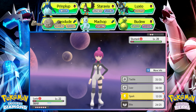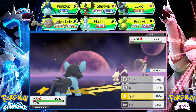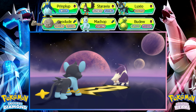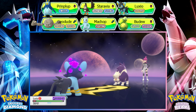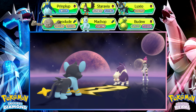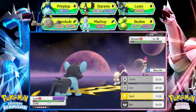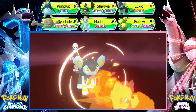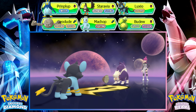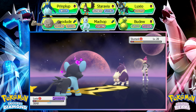Luxio uses Spark. Geodude doesn't have Magnitude — that's odd. That's a Skunktank — I think Luxio can deal with it. Let's just stay here. She uses Snarl. I avoided it! But it lowers defense. Let's do that. Flame Blower — that's not a move you see at low level. Of course she has a Sitrus Berry.